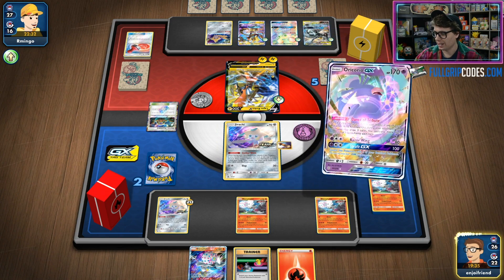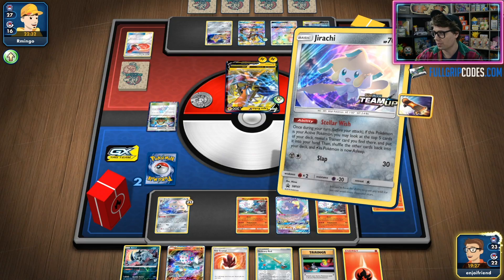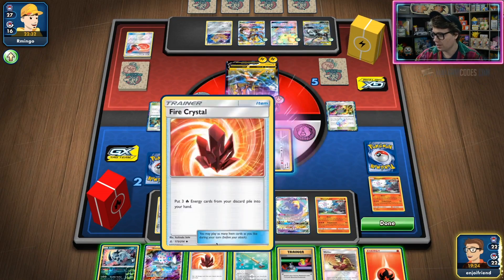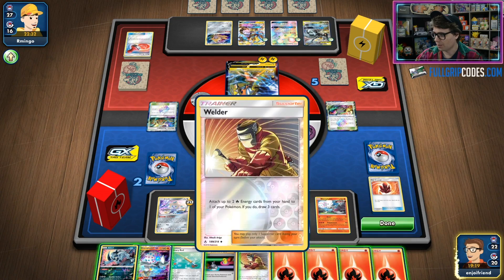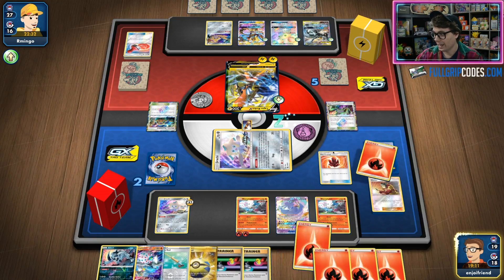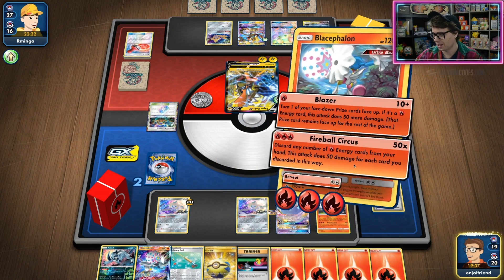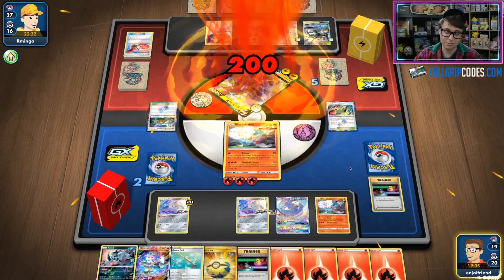We're going to Dance of Tribute and see a few more cards. We've got Fire Crystal, but not much else. I can Stellar Wish a couple of times though. Stellar Wish — we've got the Welder, perfect. Now I'm going to get some energy back from the bin and Welder to our Blacephalon. I just need four energies to win the game. We got Fire Crystal to bring three energies back — easy. Two knockouts and we win. Oricorio GX just giving us the cards we need to Fireball Circus for 200 damage, and it's as easy as that.